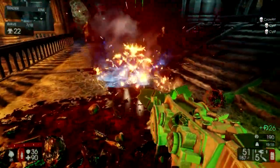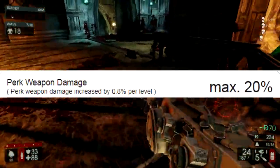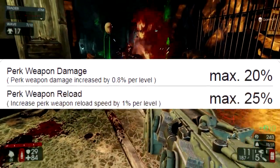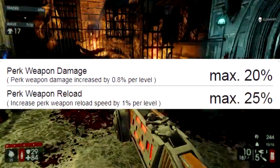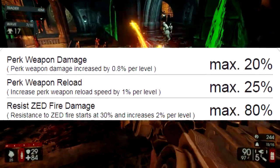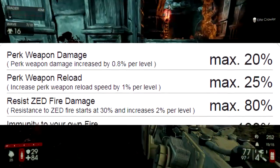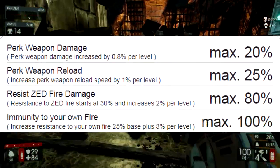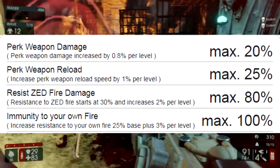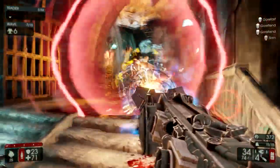Now let's take a look at the Firebug's passive perks. The Firebug gets perk weapon damage 0.8% per level, up to 20% max; perk weapon reload speed 1% per level, up to 25%; resist Zed fire 30% plus 2% per level, up to 80% total; immunity to their own fire 25% plus 3% per level, up to 100% immunity; and starting ammo 10% per 5 levels, up to 50% max.